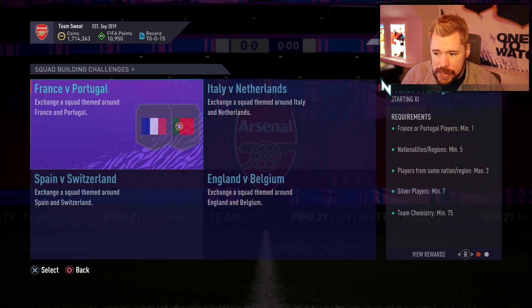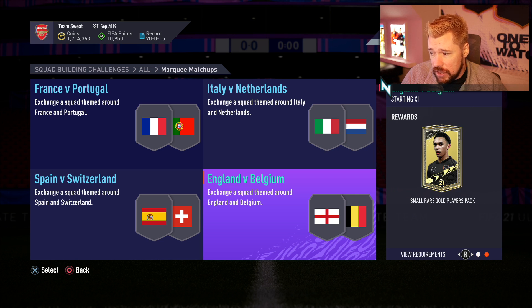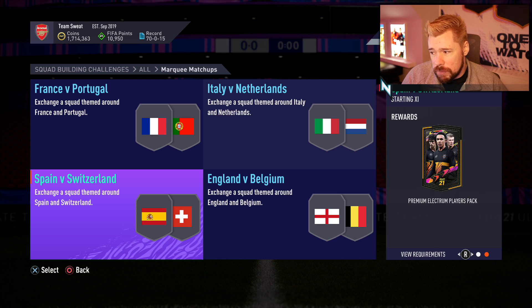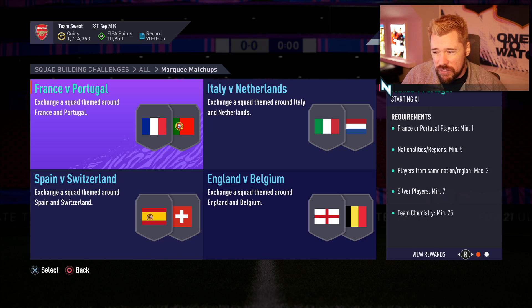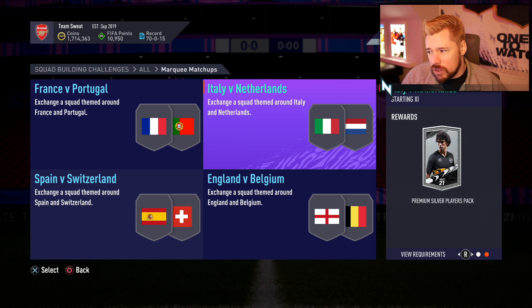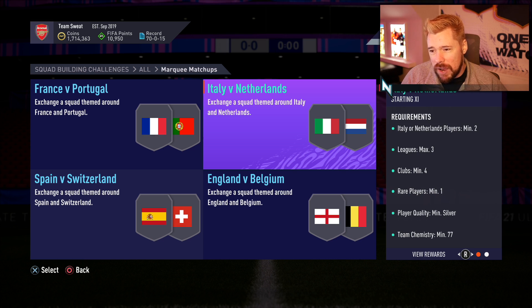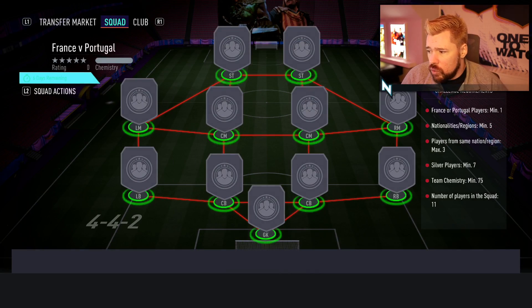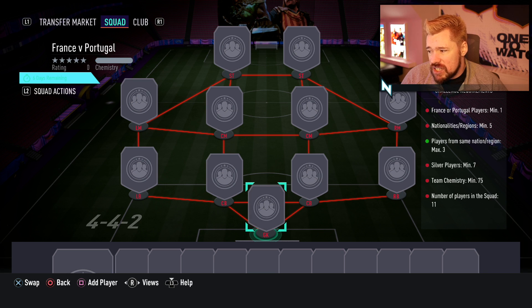Of course there is Marquee Matchups. A Premium Gold Players Pack for the main reward is okay. There's one pack I like — the Small Rare Gold Players Pack for England vs Belgium. You've also got a Premium Electrum Players Pack for Spain vs Switzerland, but for France vs Portugal it's a Jumbo Silver Pack, and for Italy vs Netherlands it's a Premium Silver Players Pack. It's a bit bad.